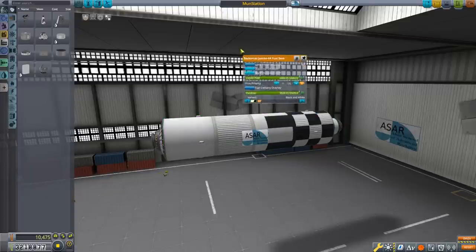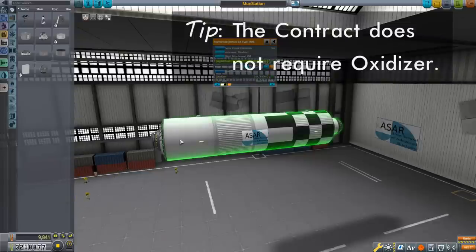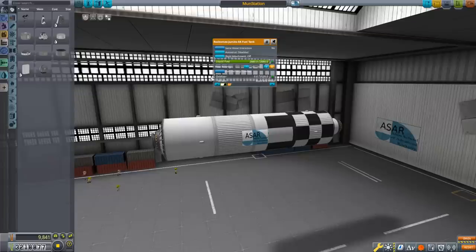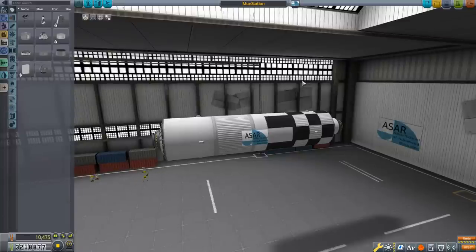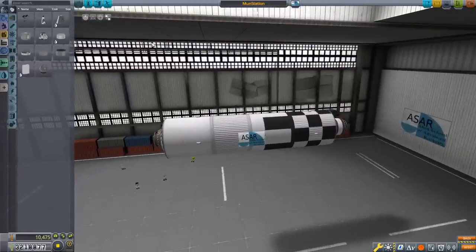As the contract requires, this thing has 4,000 units of liquid fuel. I accomplished that by putting on a Rocco Max Jumbo-64 fuel tank, followed by three Rocco Max X200 fuel tanks, and then a tiny FL-T100 fuel tank. There are Rocco Max brand adapter number 02 at each end, and then a Clampatron docking port at the end of each. Plus blinky lights and a flag. It's not a complicated build. Note that these tanks have both liquid fuel and the matching amount of oxidizer. The contract only specifies liquid fuel, so you could save weight by removing the oxidizer — but I want something I'll put to use. I want to bring a lander to this station so the fuel can refuel that lander to land on as many biomes on the moon as we want.